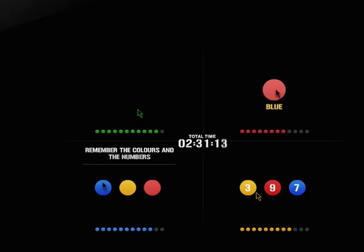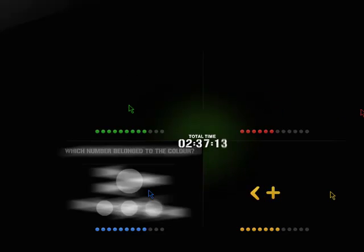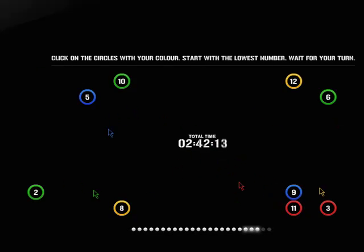Memorize what you see. Which number belonged to the color? Click on the circles with your color. Start with the lowest number. Wait for your turn.